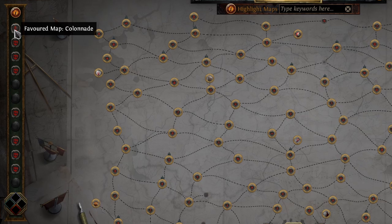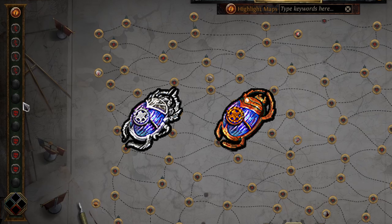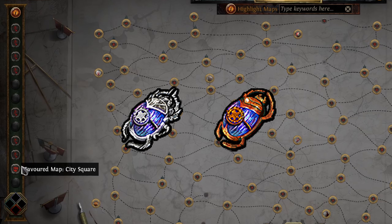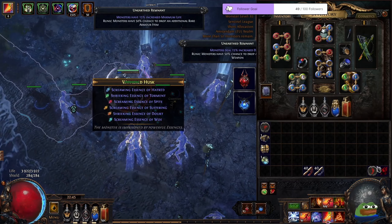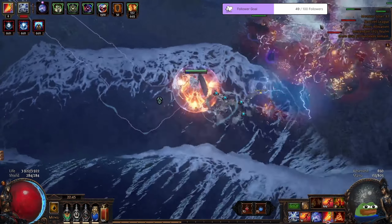You would want to favor the other connected map — for example, if you are running City Square, you would want to favor Colonnade. And to increase your map sustain, you would want to use rusted or polished cartography scarabs. Like this, you won't have to buy maps off trade and just keep running your favorite pair of maps. You can combine boss rushing with your favorite league mechanics, like ritual, blight, metamorph, and so on.